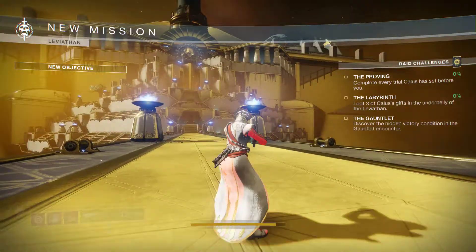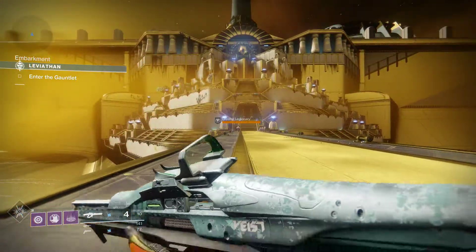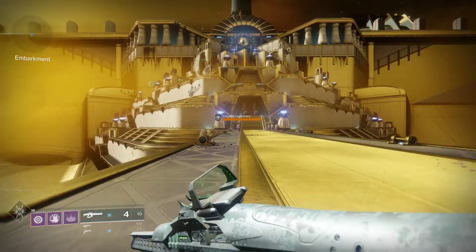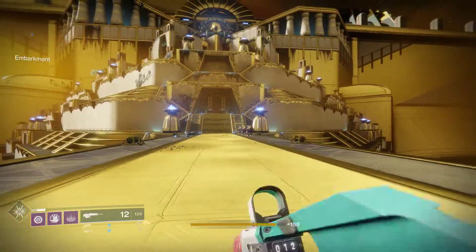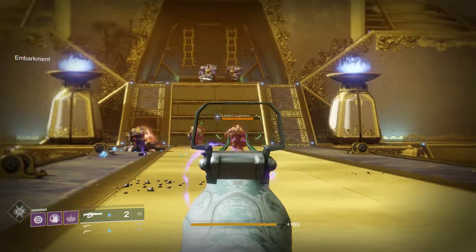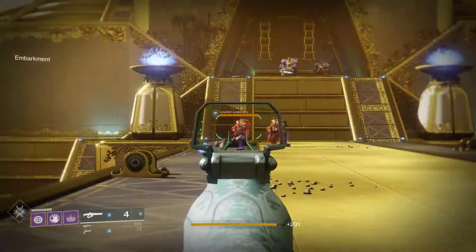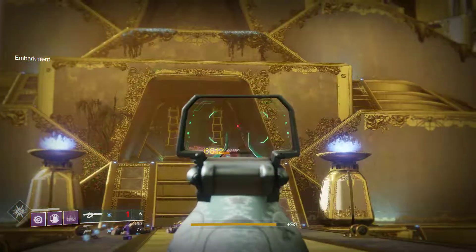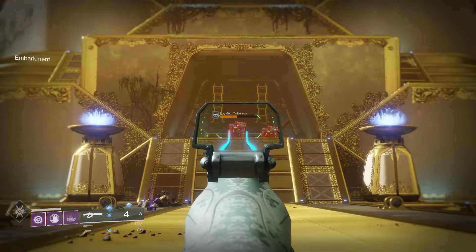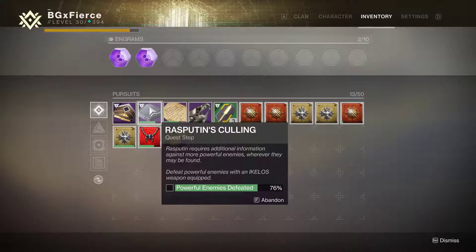We're loading back in — it doesn't take long to do this method, I just found out about it. So we'll line these guys up. I didn't kill that last one for some reason. Pick these guys off — you could use a linear fusion rifle since they drop tons of ammo. Pick that guy off with the scout rifle. There we go — 76%, so 16% every time you do it. That's pretty good.